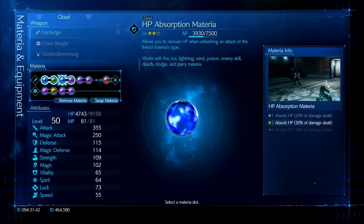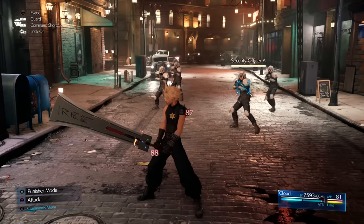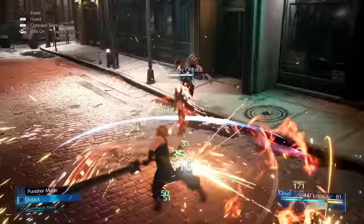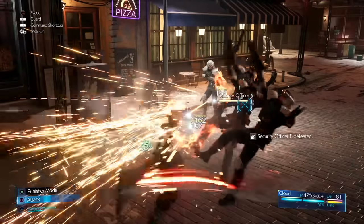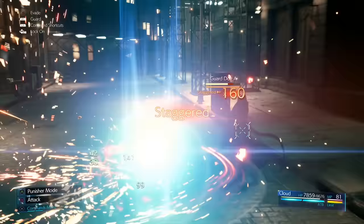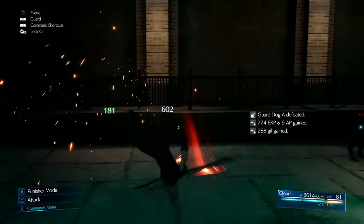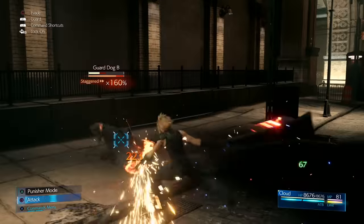Another great combo is HP Absorb Materia linked with Deadly Dodge Materia. HP Absorb normally lets you heal up to 40% of the damage you deal with linked materia — for example, linked with Fire you heal 40% of your fire damage. But linking it with Deadly Dodge means every time you do a Deadly Dodge (circle followed by an attack), you heal with every melee hit. Against groups of enemies you can get two to three hundred HP healed from each enemy you touch.